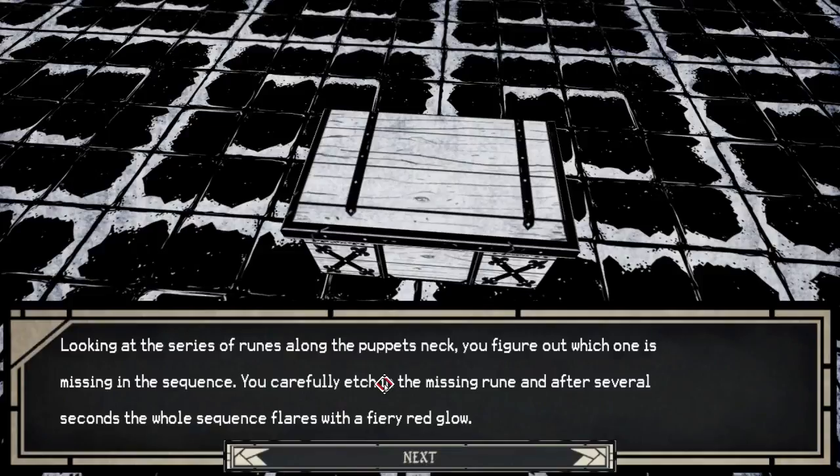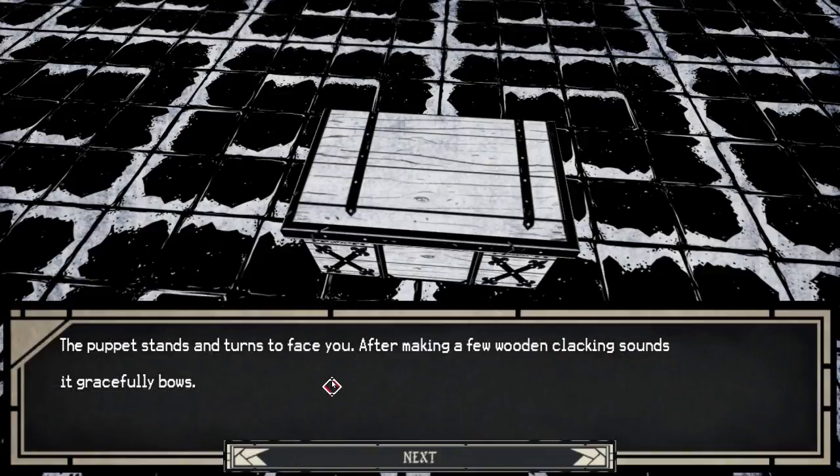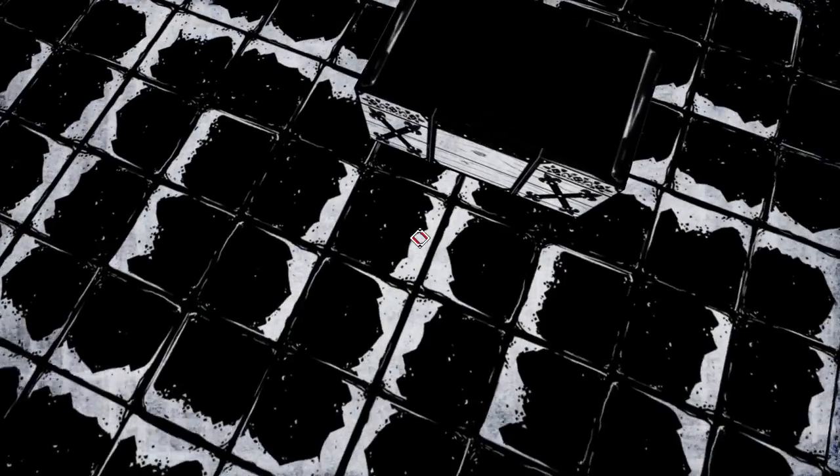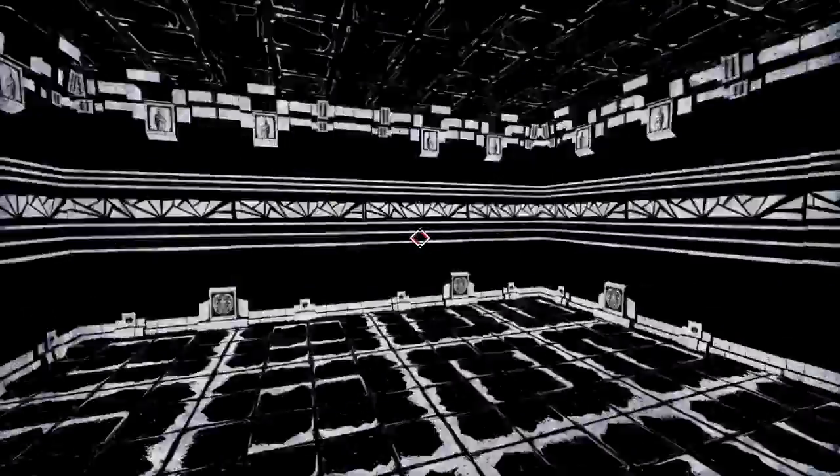Looking at the series of runes along the puppet's neck, you figure out which one is missing in the sequence. You carefully etch in the missing rune. After several seconds, the whole sequence flares with a fiery red glow. The puppet stands and turns to face you. After making a few wooden clacking sounds, it gracefully bows. The puppet works differently from other summons — all of its attributes and skills are dependent upon what parts are equipped. Arms determine its attack power and skill. The head determines HP, strength, and magic. The body determines HP, agility, and... scrolling's a pain in the ass anyway.